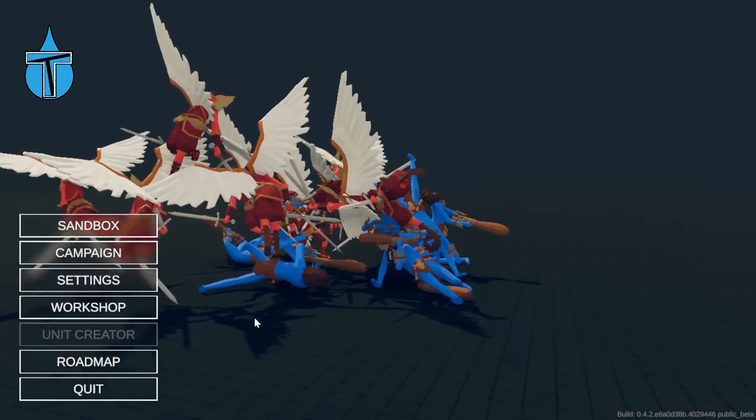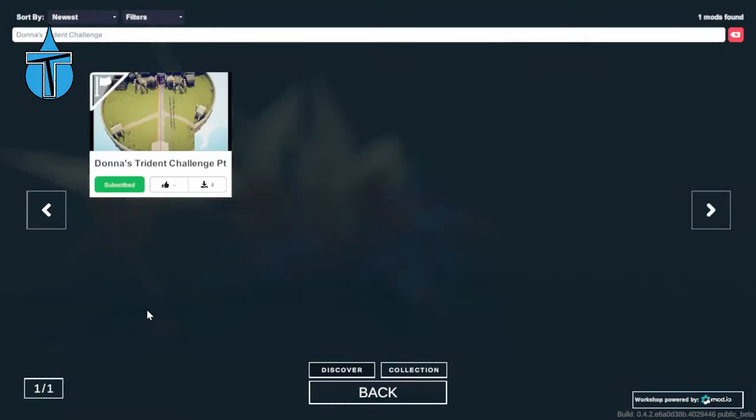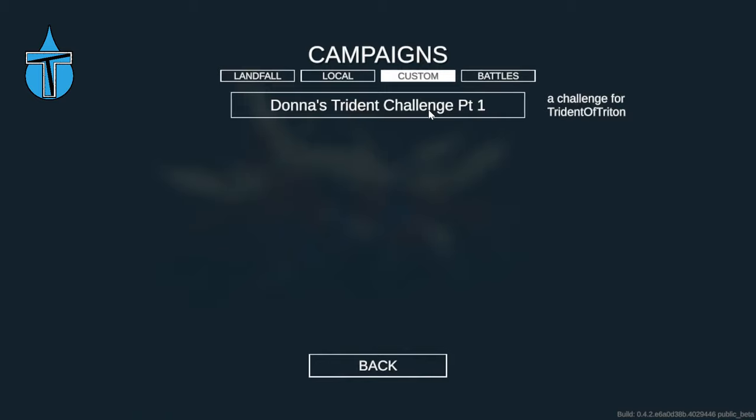If you want to try this campaign yourself, go to the workshop and in the search bar type in 'Donna's Trident Challenge'. Don't forget to put in the apostrophe because otherwise it doesn't come up. Click the subscribe button, then go back to Campaign, then Custom, and there it is — Donna's Trident Challenge Part One: a challenge for Trident and Triton. Thank you Donna for making this awesome campaign!